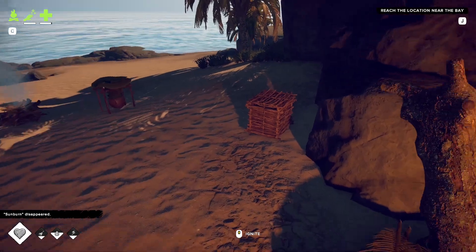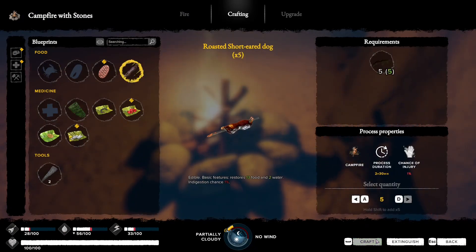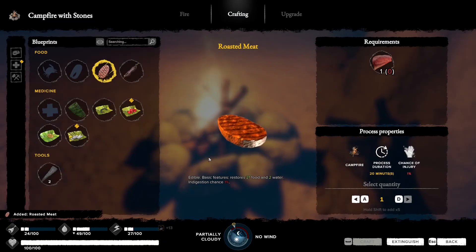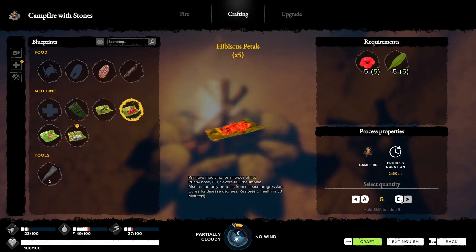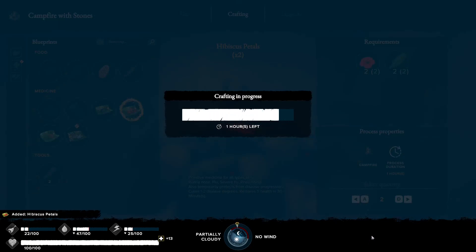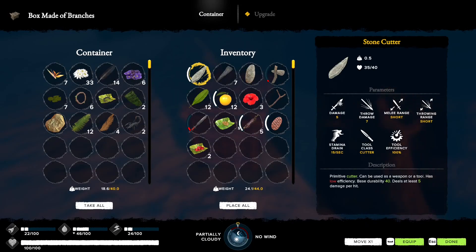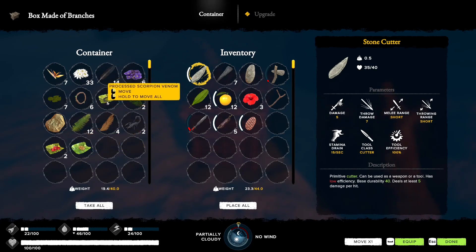Now for cooking - we picked up some dogs, let's cook all five. We got level one cooking. We should make a couple of these hibiscus medicines because we're going to get a status called runny nose very often when we get soaked. So: steam leaf bandages for cuts, tobacco compress for sunburn, hibiscus for runny nose, and the scorpion medicine for snake bites - we're pretty much covered.